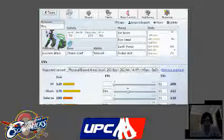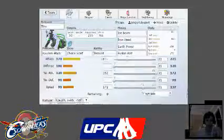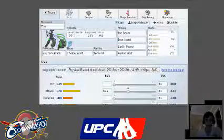We decided to go with Tiny the Cure in Black, Choice Scarf, 2-out-of-speed Megalopony with Ice Beam, Iron Head, Earth Power, and Fusion Bolt. It's got 84 EVs in Attack, 252 in Special Attack, and 172 in Speed, as you can see right there.